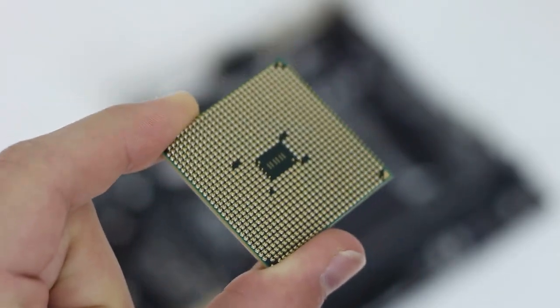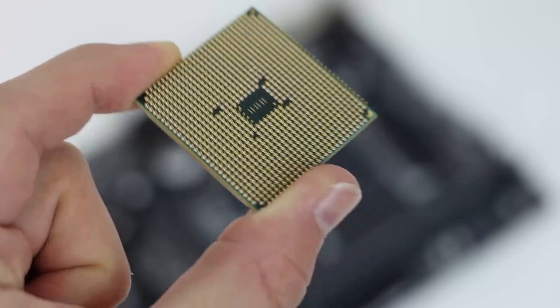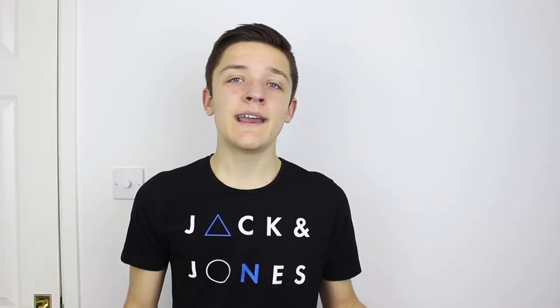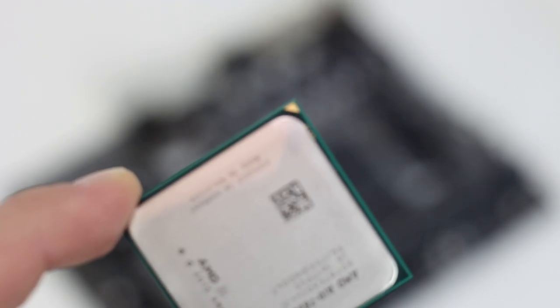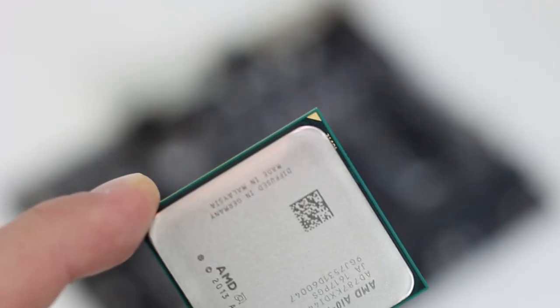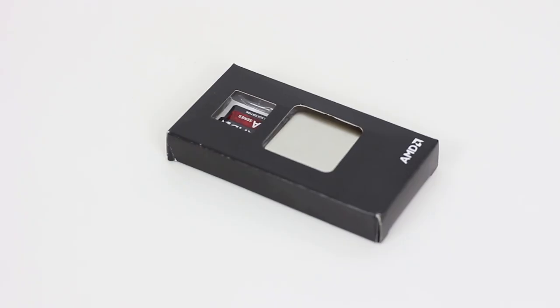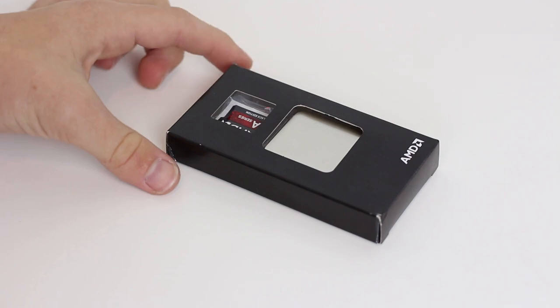Kicking it off with the CPU, or in this case an APU. An APU is actually a GPU and CPU chip combined into one. AMD sent over their latest, highest end APU for this build, the A10-7870K. It's got a GPU chip inside of it, clocking around 800MHz, and the CPU goes up to about 3.9GHz. It's a really fast APU and one of AMD's higher end APUs.